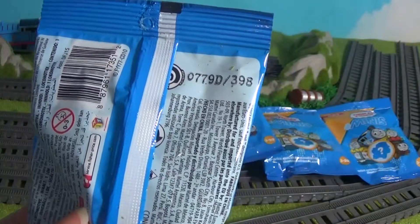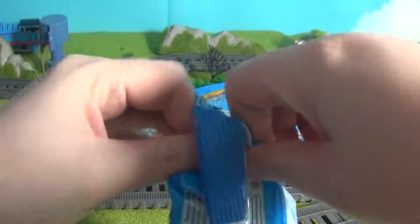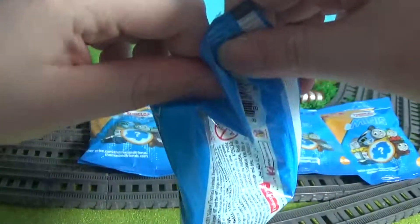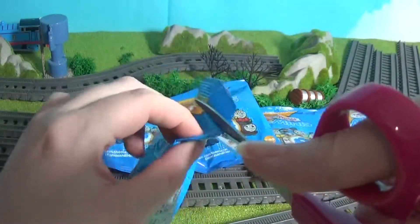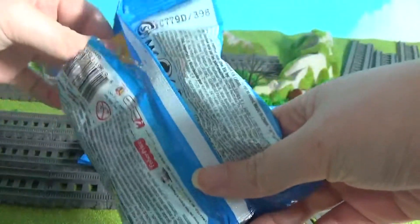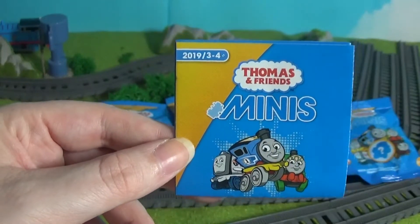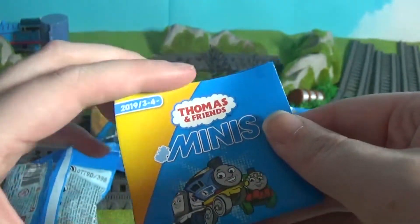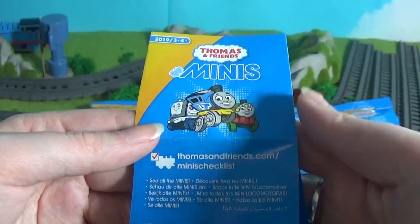The codes are on the right-hand side, then the checklist, and then the minis. The first one is 398 — I'll open this, I'll get my scissors. First one — right, let's look at the checklist first before we see the mini. If you hear that knocking, my cat is behind the desk sleeping there. We've got the third and fourth wave in one checklist, like we've had in the first and second wave of this year.